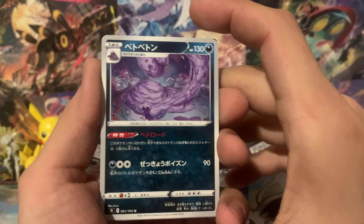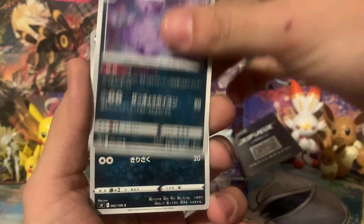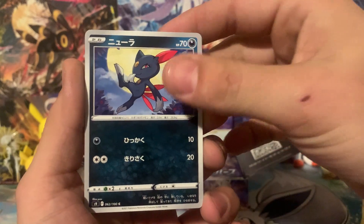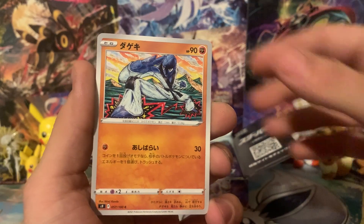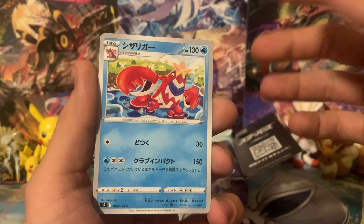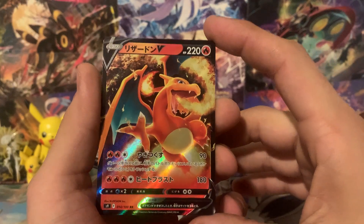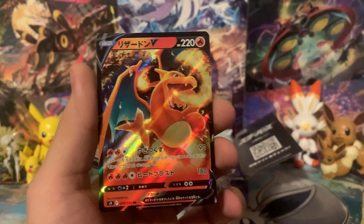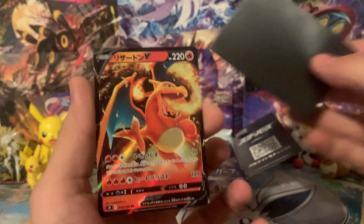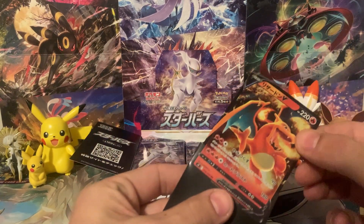It looks like we're going to start off with Muk, and this is going to be a lot of fun because the names aren't actually on the card, so we're going to have to kind of guess as we go. We've got Sneasel, Sawk as the next one, a Crawdaunt or Corphish — I can't remember which one. And then, check it out — we start off with a Charizard V! That is huge. The first pack being a Charizard V is actually pretty, pretty great.